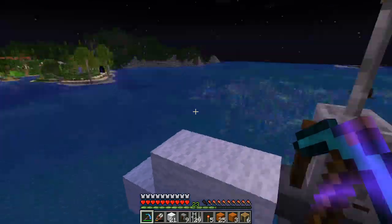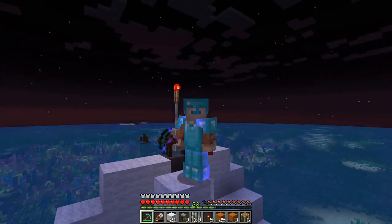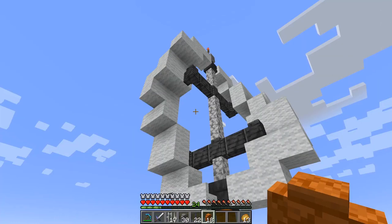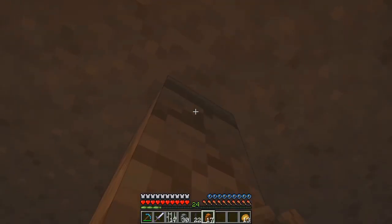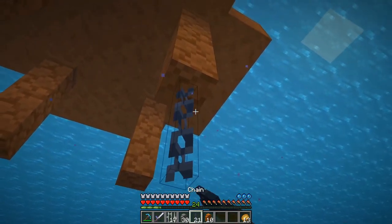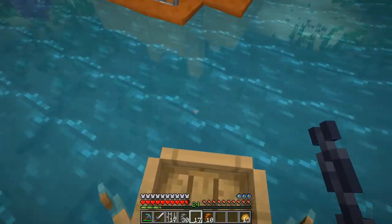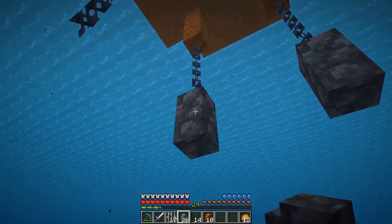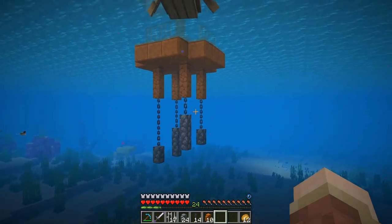As we gaze upon it from afar, we have to decide — does it look like a wind turbine? I felt the base was a little disproportionate to the full blades, so I went ahead and made it a little bit bigger. Now we're going to add what I was talking about earlier: our little tidal supports down here, with some chains and cobblestone weights on them — kind of floating and resisting all of the ocean current.